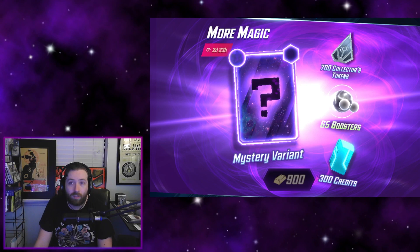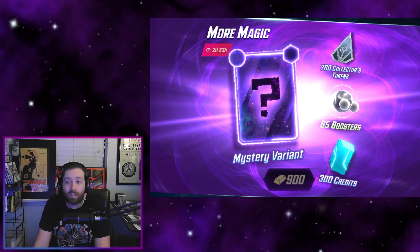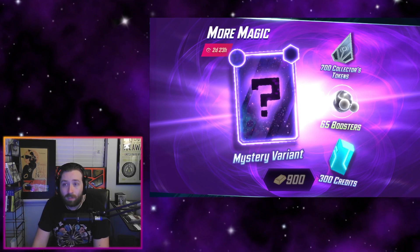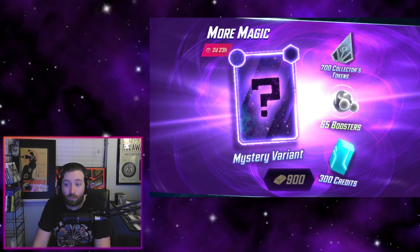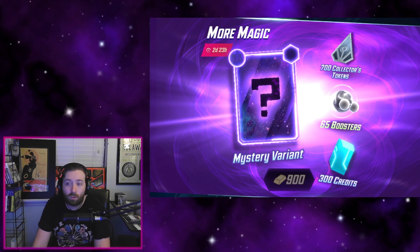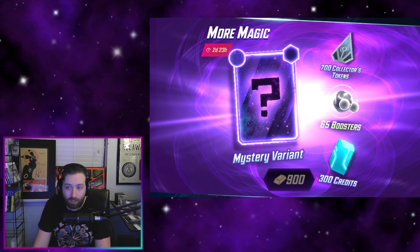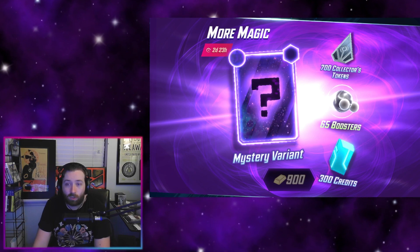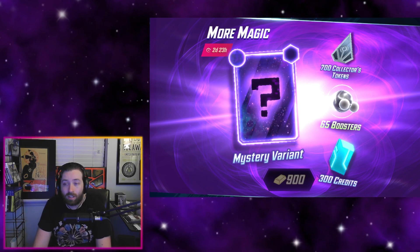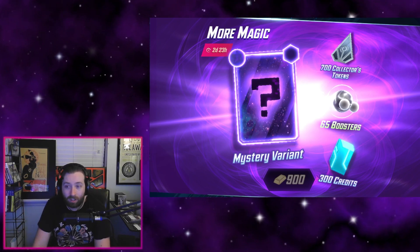The other bundle we have here is the More Magic Bundle. If you're looking for a use for some of that gold you got out of the Momoko Magic Bundle, there you go — we have a use for it. This is a 900 gold bundle, and what you get inside is a mystery variant, 700 collector's tokens, 65 random boosters, and 300 credits.